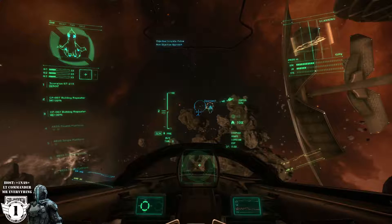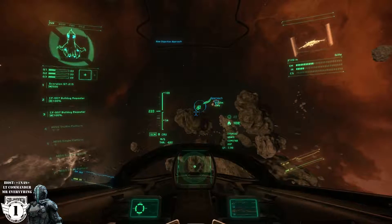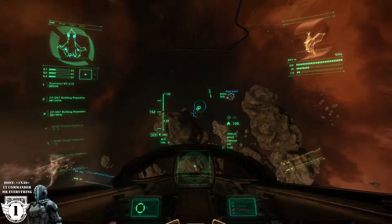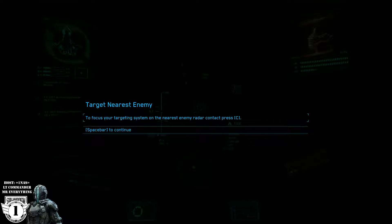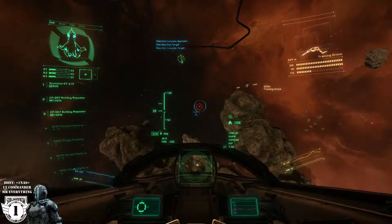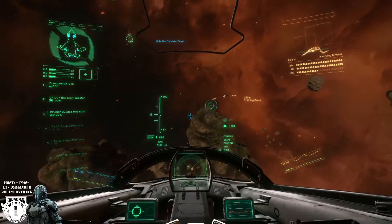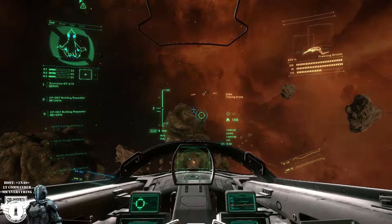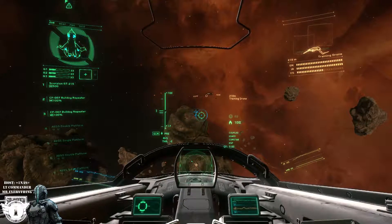Check your radar — you should have a contact. Don't worry, it's just a training drone. It handles just like the real thing but its weapons are less than lethal; that said, they still pack a punch so try not to take any hits if you don't have to. Use your targeting system to quickly target the closest enemy. Look at the top right of your HUD — you should see the target displayed showing real-time damage, shield status, and a few other things.